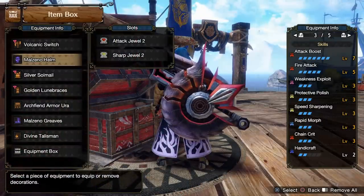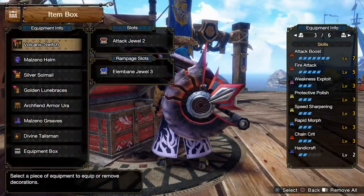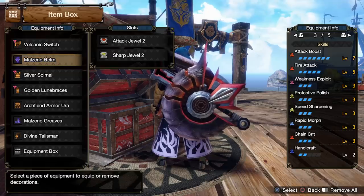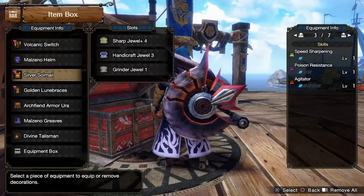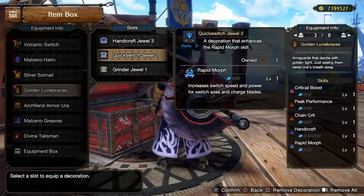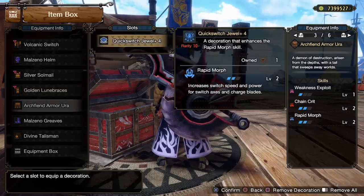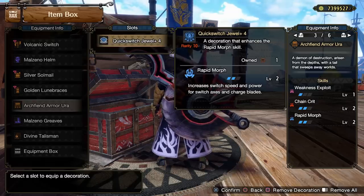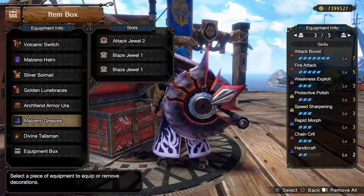For decorations: attack jewel in the weapon; attack jewel and sharp jewel in the helm for protective polish level one; in the chest piece the sharp jewel plus four for the rest of protective polish and one handicraft jewel; the bonus grinder; the other handicraft jewel in the gloves and very importantly one level of rapid morph in the gloves as well. The other two levels of rapid morph come from the new quick switch jewel plus four decoration in the waist, and then the boots have our element attack and attack jewel.